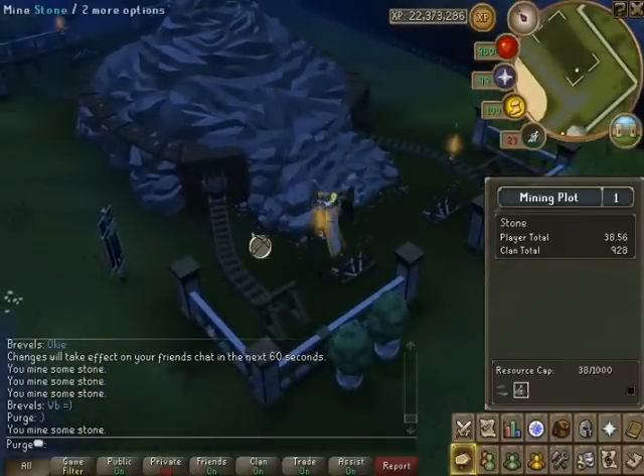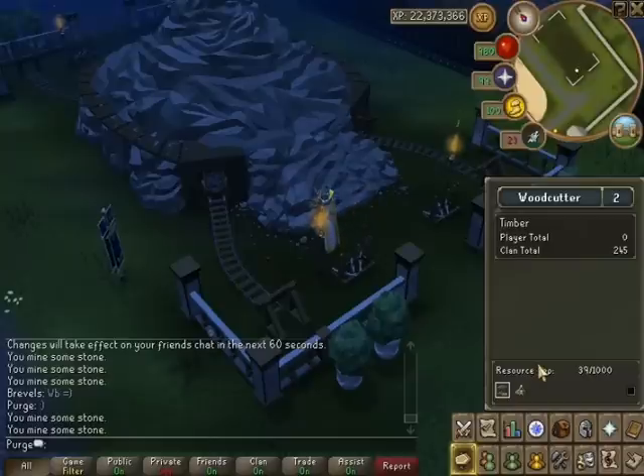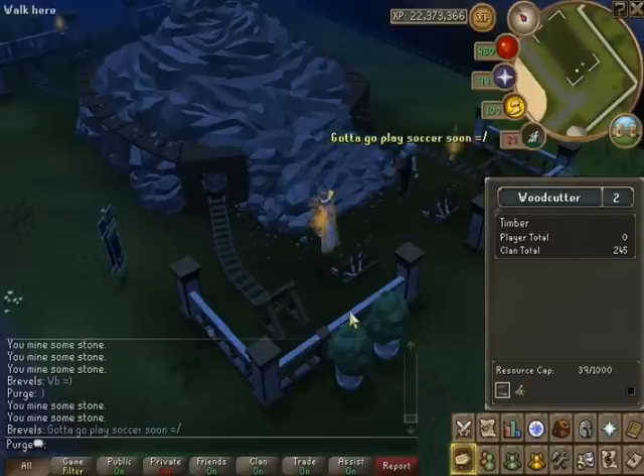Unfortunately, the resource cap for stone and timber are linked. I've gotten 39 stone, but it still comes up as 39 timber as well, because they're all cumulative. Now, I am assuming the storehouse increases that resource cap. I'm assuming it does — we'll see next week.